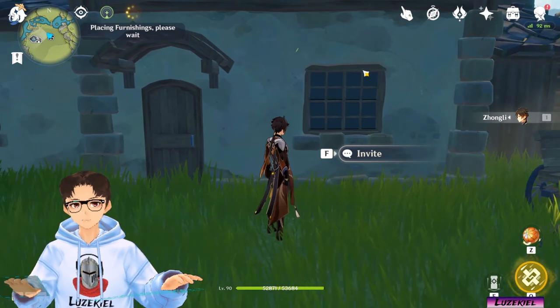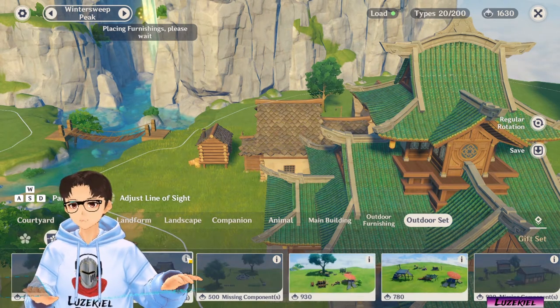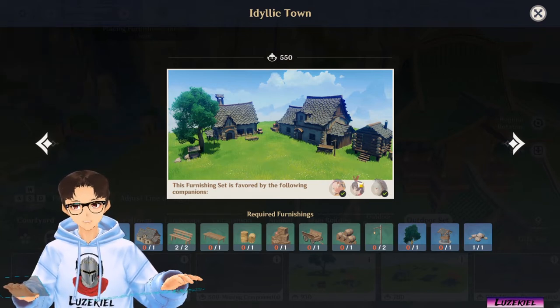After collecting the gift, you can open up the editor. Click on outdoor set, gift set icon as well as the information button of the set that you've placed. The characters that you've already collected the primogems from should have a tick on their icons.